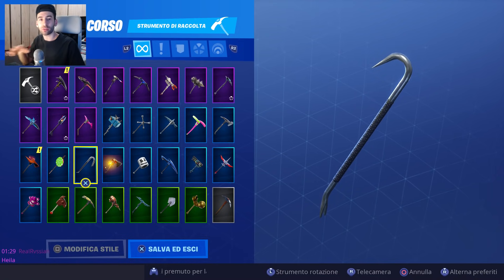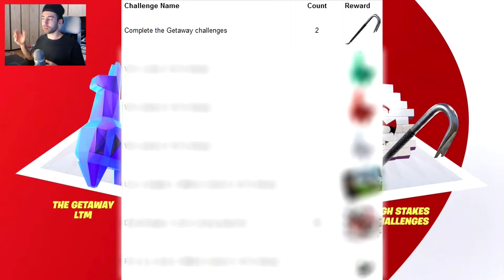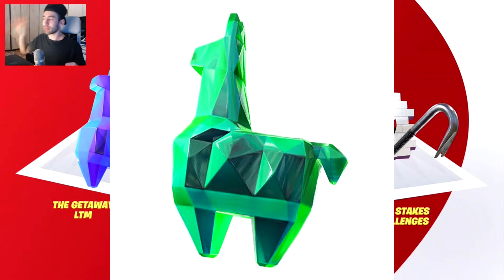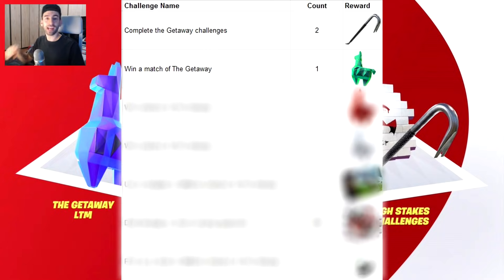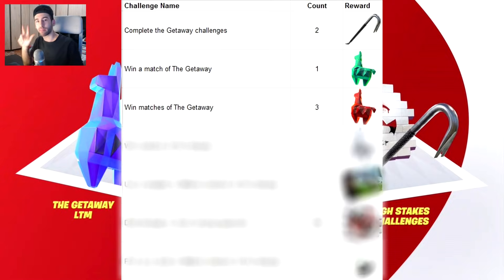Vi faccio sentire anche il sound del piccone. Poi abbiamo una delle ricompense più attese: il lama come backpack, un lama di cristallo bellissimo. Per ottenere la colorazione verde bisogna vincere un game nella modalità. Per la colorazione rossa bisogna vincere 3 game, e per l'ultimo colore del backpack lama bisogna vincere 5 game all'interno della modalità fuga.